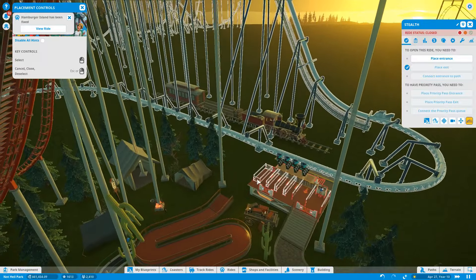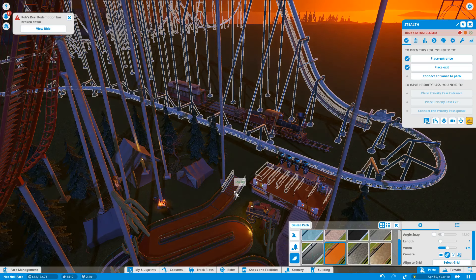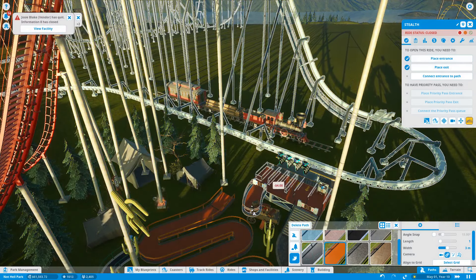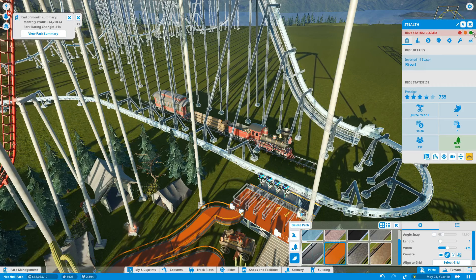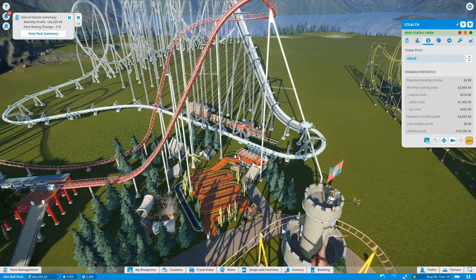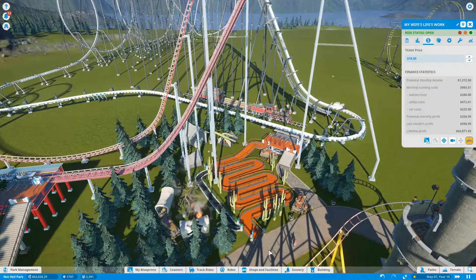We no longer have a ride entrance — that's a surprise to me. I'm a little bit confused about how this came to pass. I don't remember adjusting my station, but I will accept that this is a mild problem only. Information aid has closed because our vendor was unhappy with his life. There you go — hideous but functional. 98% queue. 735 prestige rating for reasons unbeknownst to me — we had 1100 before. But this is fine. Hopefully people start riding this again and we can get back to the days where this was good.